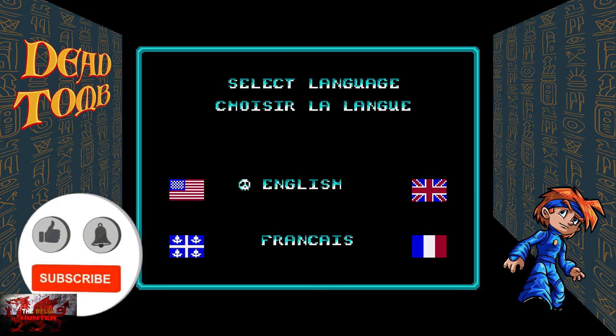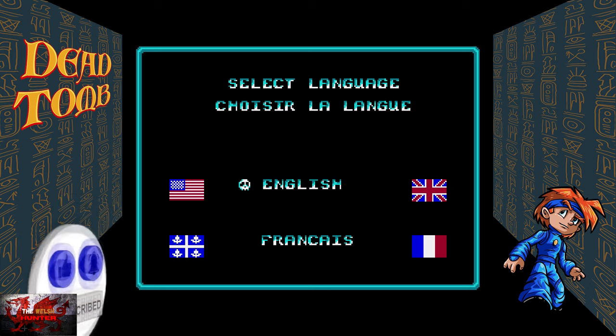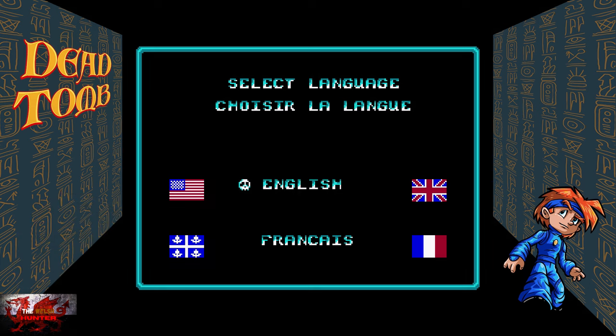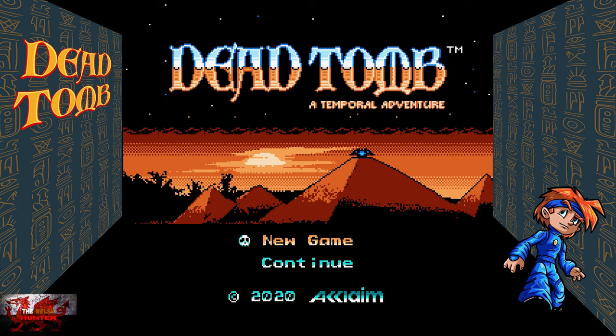Hello there guys and gals, The Welsh Hunter here back with yet another 100% very easy achievement guide. And this time we are getting it all in Dead Tomb. This was developed by Collective Vision Games, published by 8BitLegit, and is usually available for just a lovely small $3.99 slash $4.99.